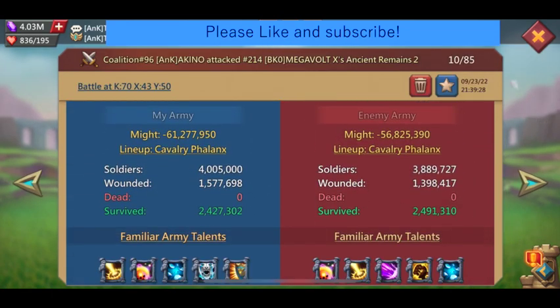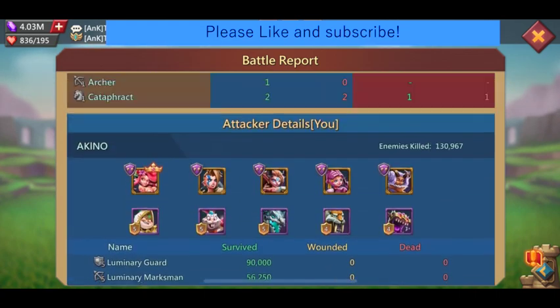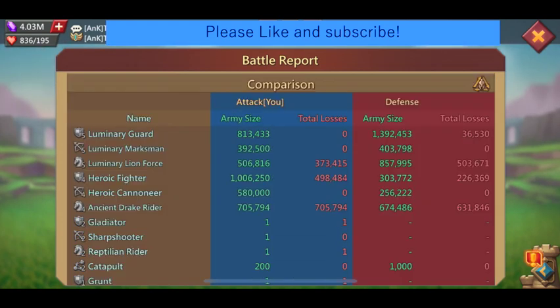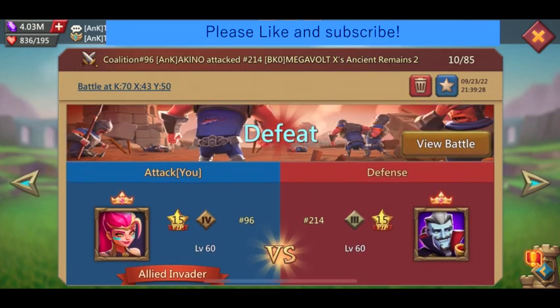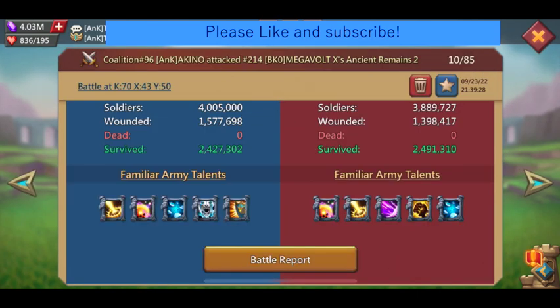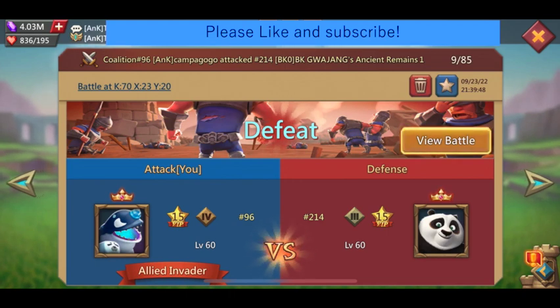In this one we lost because of stats difference. Both sides did cav phalanx and were similar in comp, but obviously the T5 count on the opponent is much higher. If there was the same amount of T5 we might have won, because we had more range doing damage to the opponent's cav. There's a specific mechanism I haven't mentioned in previous videos that was doing an advantage to our side, and it relates to another reason why 2-to-1 hero comp is bad. But the stat difference was so big it was impossible to overturn. Doing inf phalanx would have overturned the result easily because the opponent had much less cav than inf.